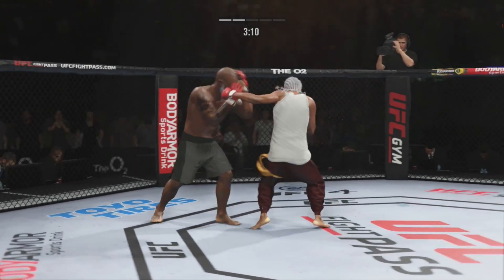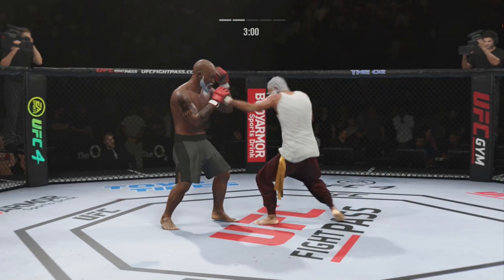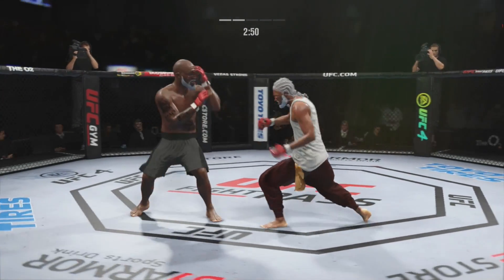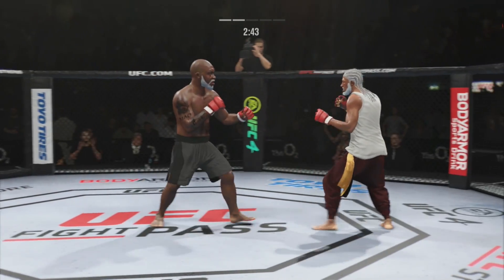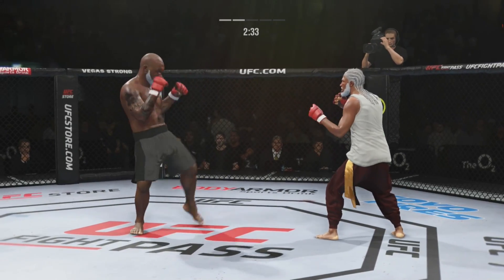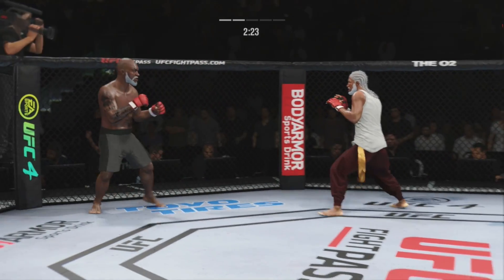Powerful leg kick lands. Trying to establish that jab once again. Three minutes remain in the round. Really exploiting his reach advantage as he lands the jab. He was a little lackluster in round one — you can't say the same here in this second round. He has really picked up the pace, an uptick in aggression. He lands and maybe time to get the bonus checks ready — this fight is about done. He's got him hurt very bad with that head kick. Now he has to find one more strike to end the night.